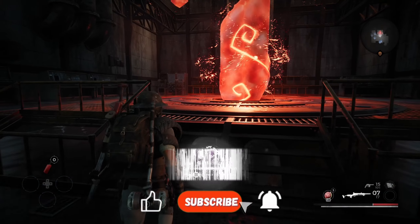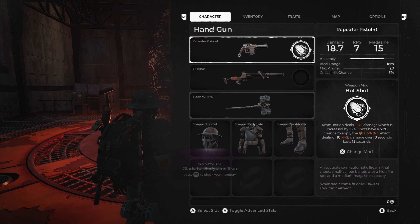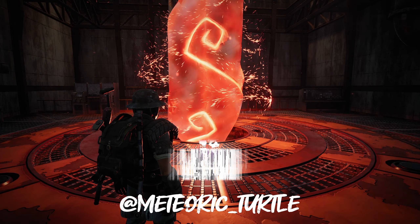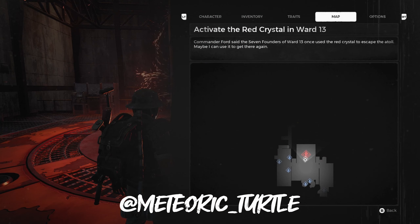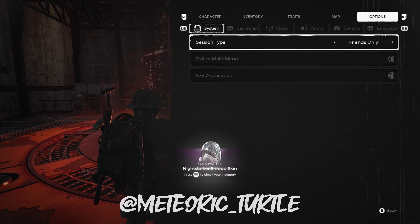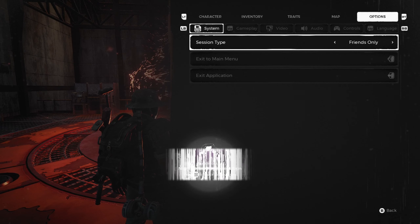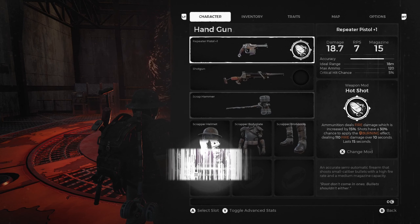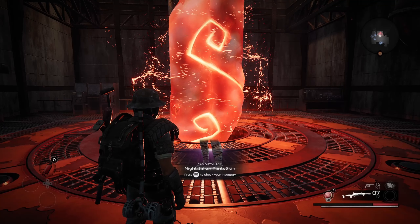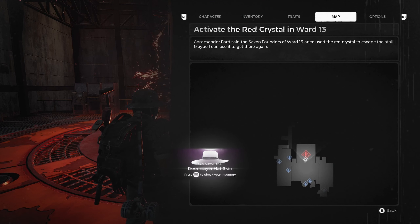Alright, so how do we actually do that though? So session time — the session type is friends only. And then let's see here, add it. Then all sorts of stuff popping into my inventory. Yeah, me too.